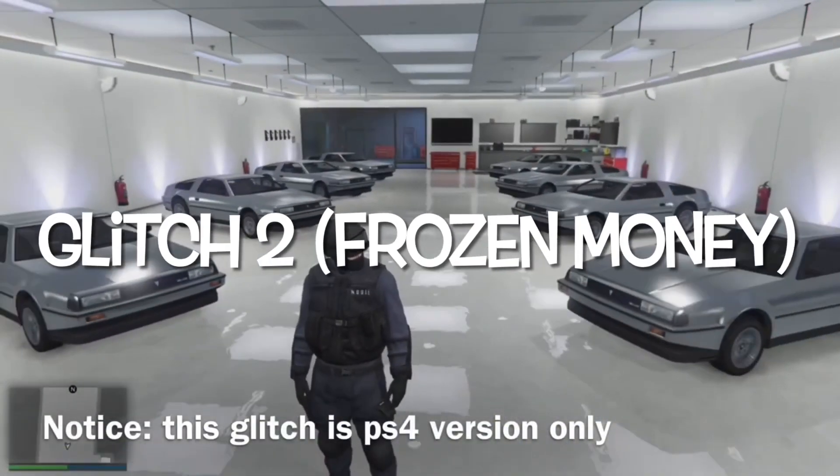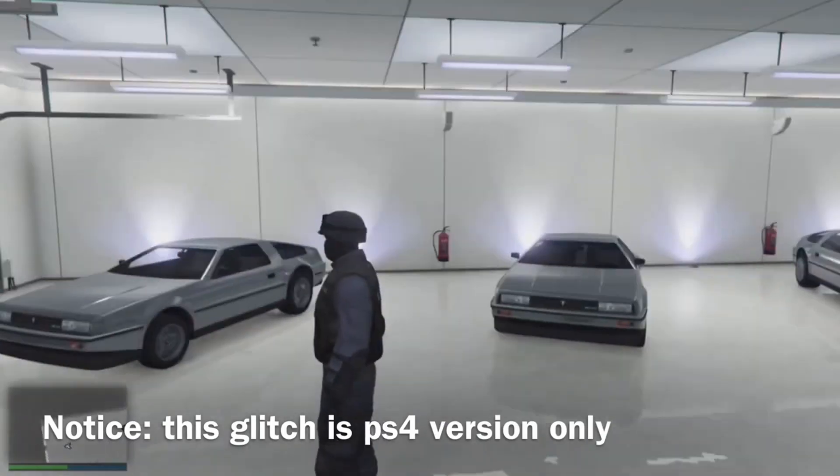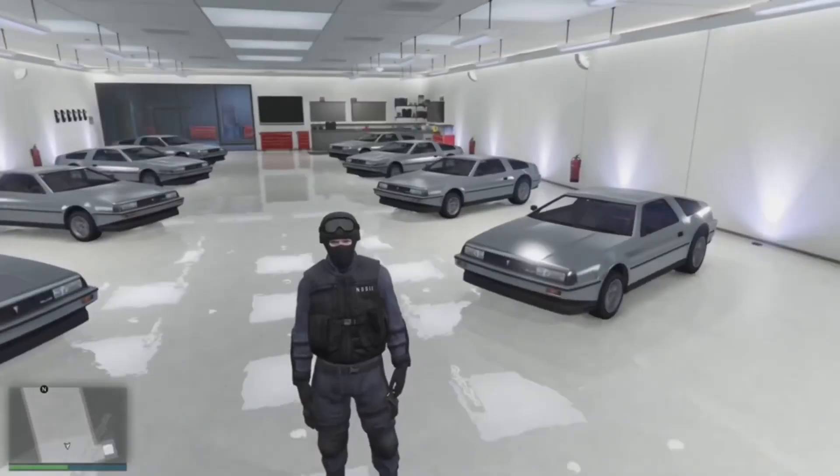Today I have an amazing solo money glitch for you guys. You're going to be able to get $10 million quite literally every two minutes, and I'm going to show you how. To begin, this glitch does require Save Wizard. If you don't have Save Wizard, I'll leave the link in the description — it does cost $60.